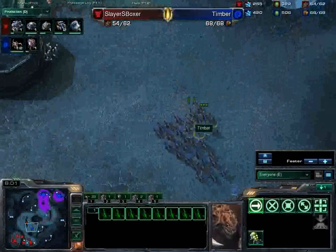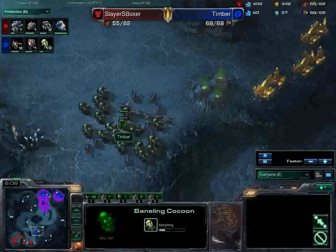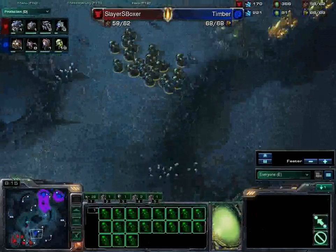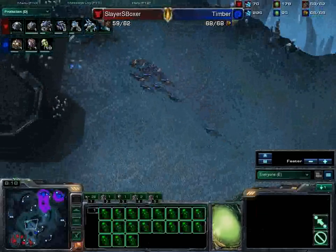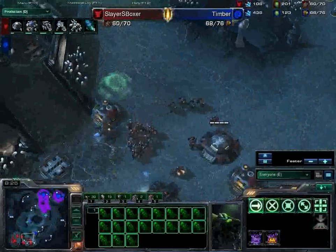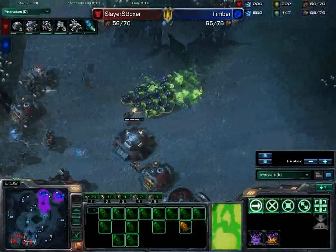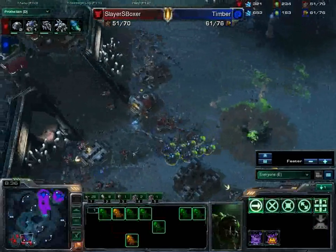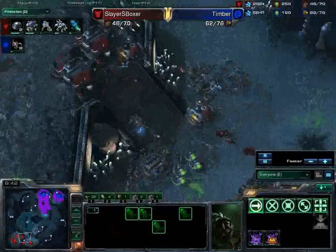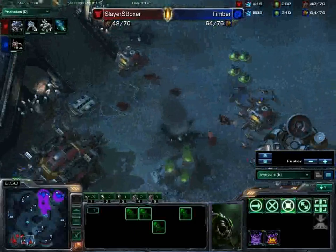Leaving those marines alone — those marines are backed against the wall so they cannot get a decent surround. And now a ton of Banelings are morphing. Nineteen Banelings on the way. The command center has landed here and all he has to defend right now is a few marines and a bunker — and that is not going to be enough as all these marines are going to die. Zerglings are coming in as well, taking out all these marines. The supply depot does go up but it is not going to last.